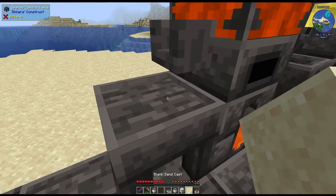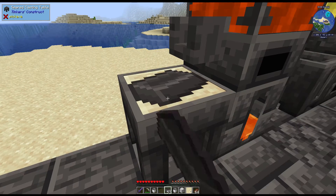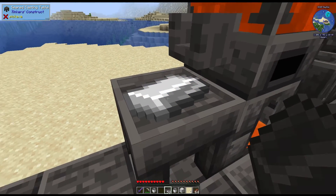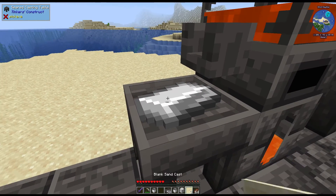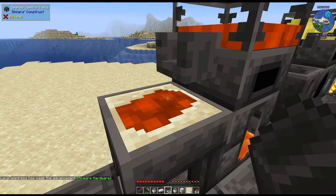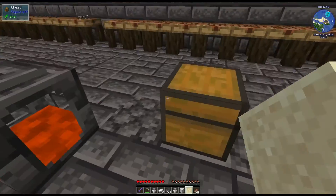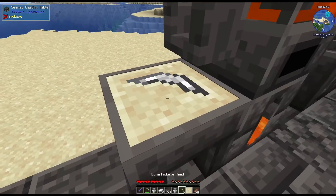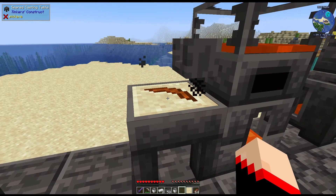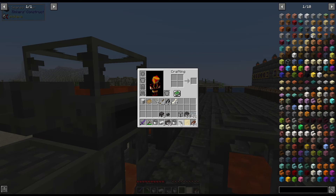To make ingots: place the sand cast down — I usually start with the seared brick ingot, place it in the table to form the pattern, then simply pour. The downside with sand casts is they're used up every single time, so it gets you your ingot but then you have to form it and make another one. You can also do this for tool pieces — for example, a pickaxe head cast. The sand casts don't last, but this way you can already start upgrading your tools.